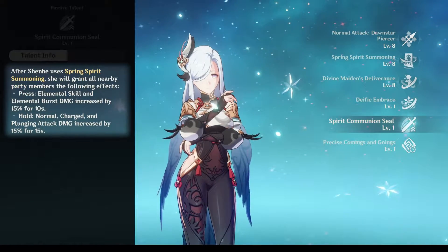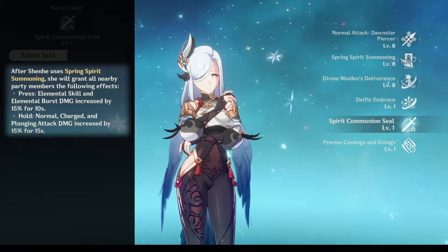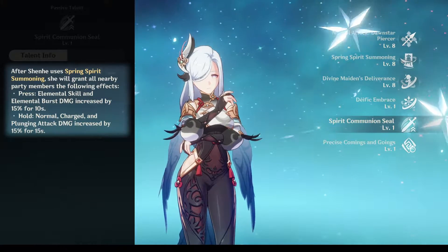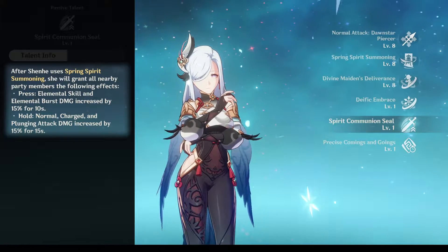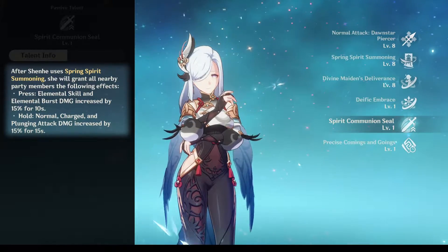Her passive talent will increase 15% cryo damage for active characters within the field created by her elemental burst. Her second passive talent will increase 15% elemental skill and elemental burst damage when Shenhe uses her short version elemental skill, and increase 15% damage for normal, charged, and plunging attacks when Shenhe uses her long version elemental skill.